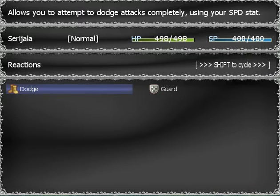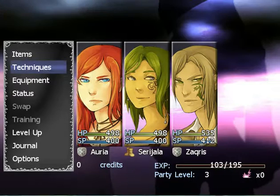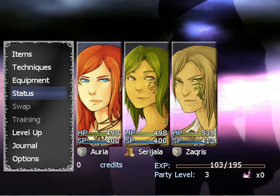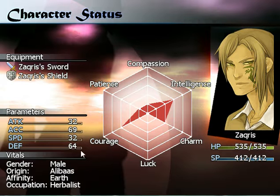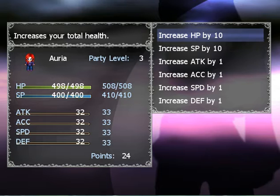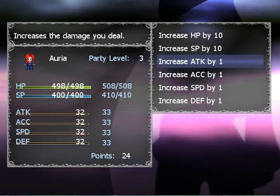Her reactions — because her speed is so high — versus guard. Because Zekris's defense is 64, so it makes more sense to have him as guard, which is the little shield. Leveling up: every time you increase your level, your health points go up, and you get a bunch of other things to do with these points.